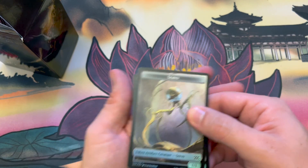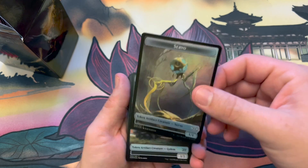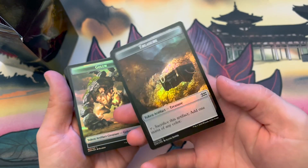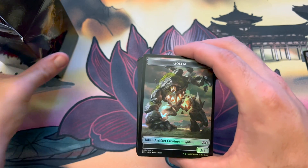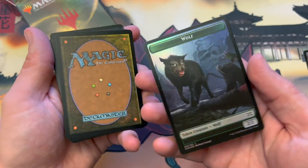Here are our token cards. A Servo — beautiful construct card, even though it doesn't say construct — and then a Treasure card. I love the treasure. And then we have a Golem artifact creature as our token card. And on the back: a Wolf. Beautiful. Absolutely beautiful.